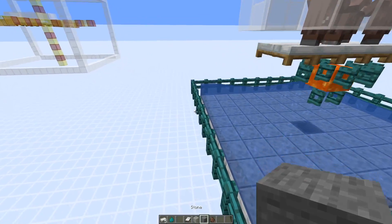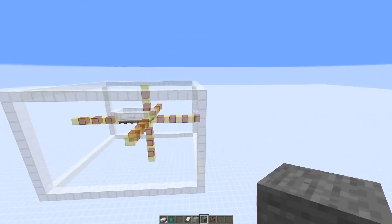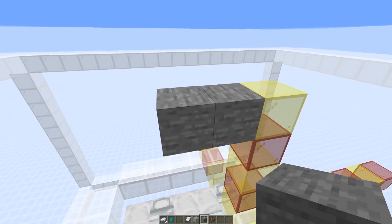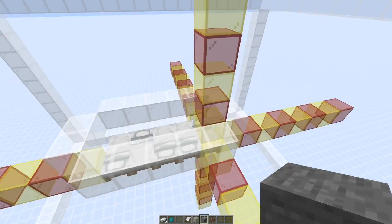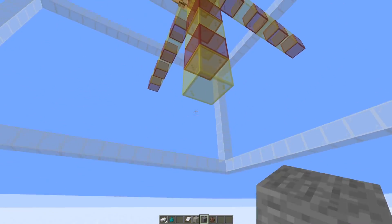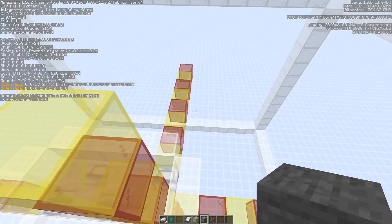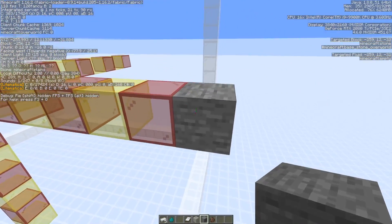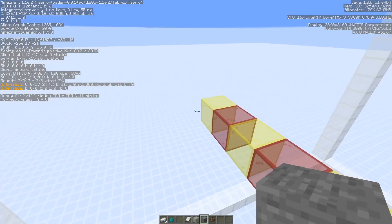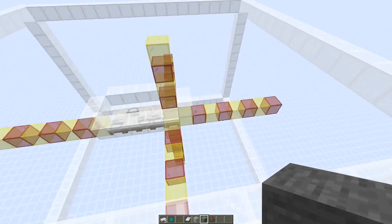One thing you need to make sure is to not have any blocks the iron golems could spawn on outside of your platform. Five blocks above the beds, you shouldn't place any stone blocks or concrete blocks — glass blocks or slabs would be fine. Seven blocks below as well; the eighth block you can place again. Unfortunately, it's directional: in the west and north direction, you shouldn't have any blocks within eight blocks; the ninth block is okay. South and east, it's only seven blocks. To be safe, just do eight blocks on each side.